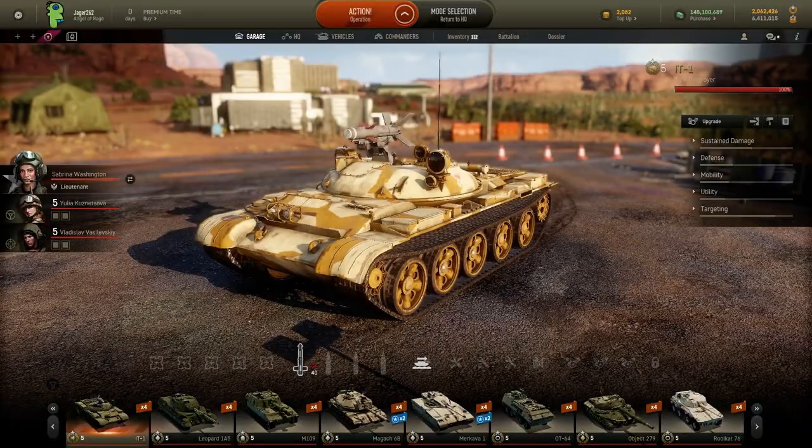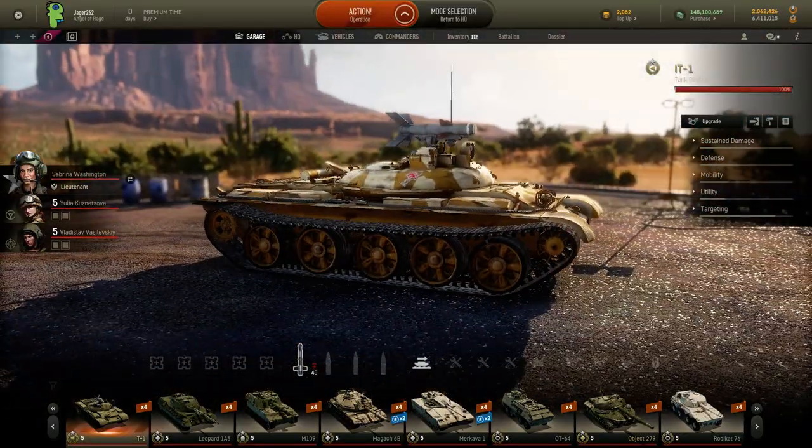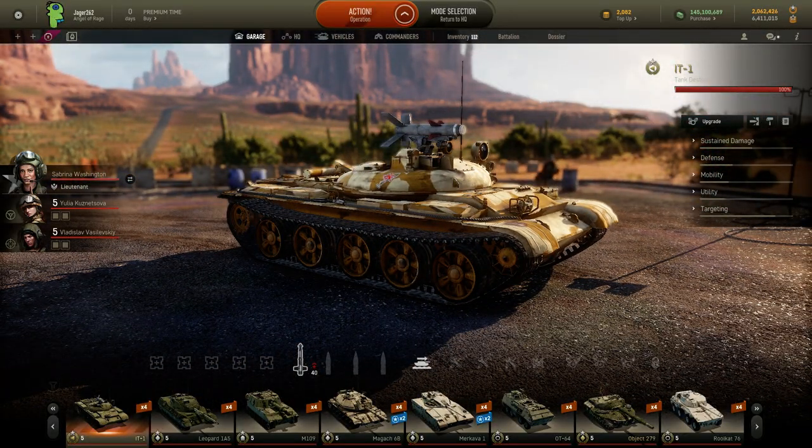I think it's really cool that Armored Warfare did this. This is a little bit more special — they're spreading it out over the next five days instead of just one day, and everybody can do it. The vehicle stats look decent; it's pretty much the same as the IT-1. The only difference is the Object 287 can defend itself at close range because it has those two 76mm cannons.